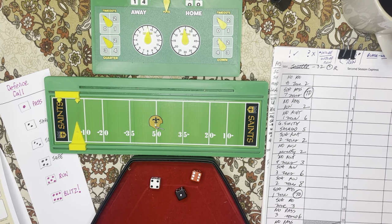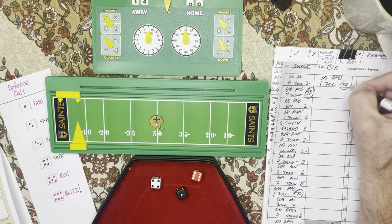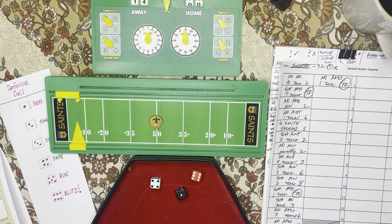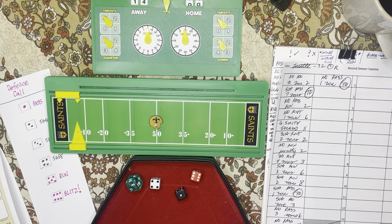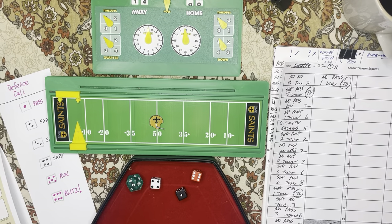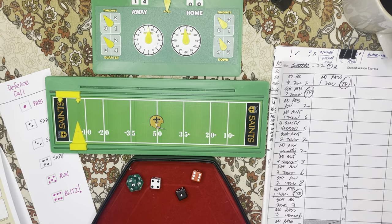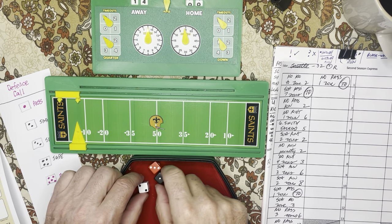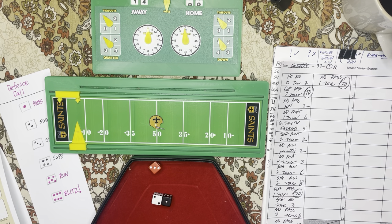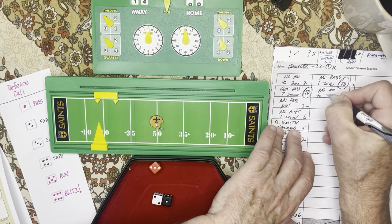It's the end of the first quarter right here. New Orleans pass one zone for a touchdown — they get back in this football game. Let's see who it goes to — number three, a short pass. Three would be Olave. So a nice pass to Chris Olave for the reception. New Orleans gets back in this football game. The extra point is good. Kickoff is three, going to zone two.